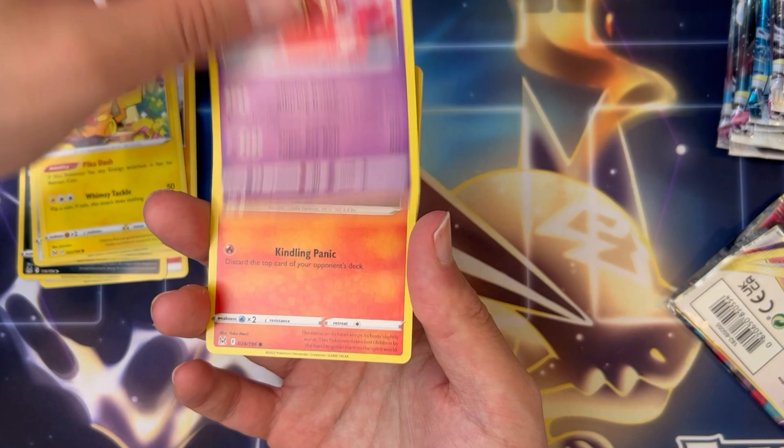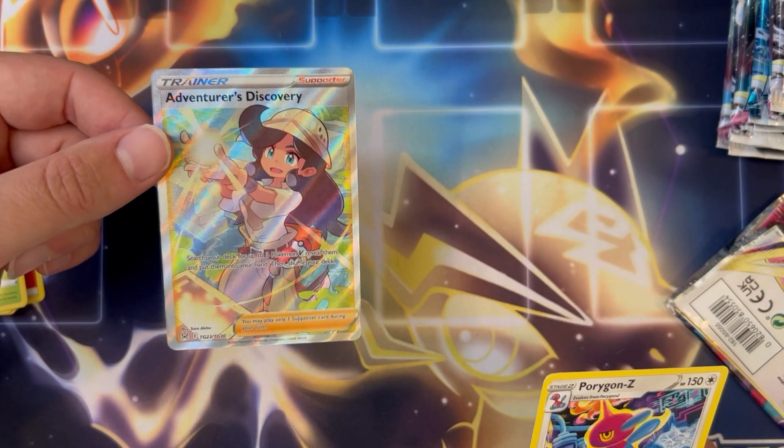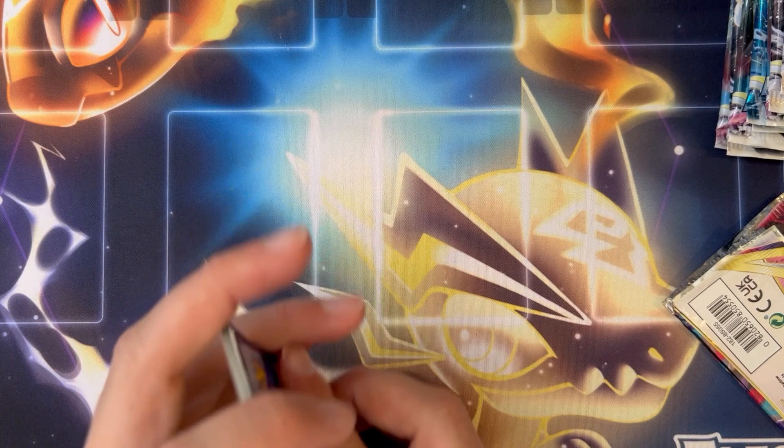Jinx, Litwick, there's an Oddish — ooh! Full Art Adventurer's Discovery Fire card, that's a nice little first pull there. Sweet, okay — Adventurer's Discovery to kick things off. Let's see, put that there, next pack Lost Origin.